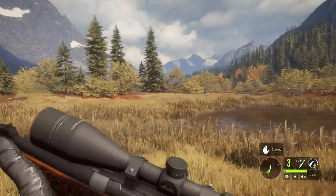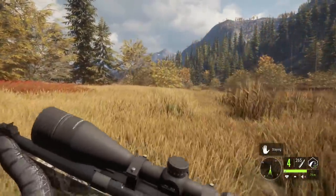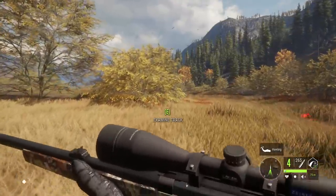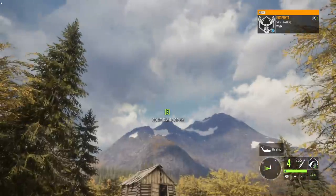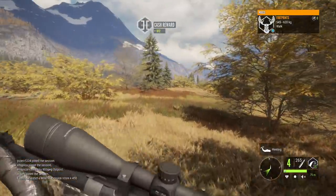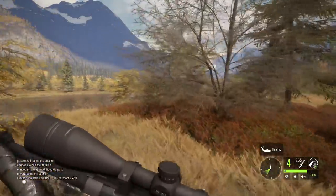We have the Stradivarius here that we just shot the moose with, the Huntsman which is the base game version, and the Warden. I get this question every single time I use it — the camo 270, the Warden, is no longer attainable. It could only be gotten by having an active classic account and then buying Call of the Wild within 30 days of release. I have softpoint bullets loaded in that one, so for broadside deer and similar shots we can make use of that.